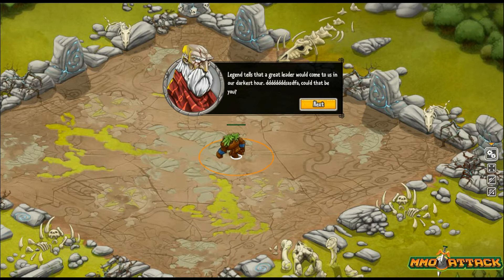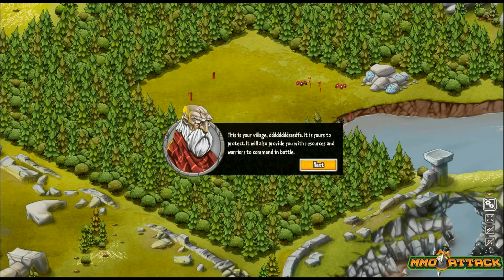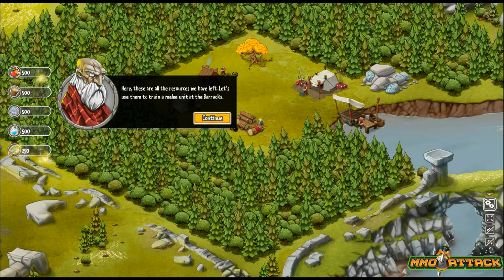Legend tells that a great leader will come to us in our darkest hour — could that be you? This is your village, it is yours to protect; it will also provide you with resources and warriors to command in battle. There are more than just creatures surrounding your village — there's also plenty of adventure and treasures too. Here are all the resources we have left — let's use them to train melee units at the barracks.